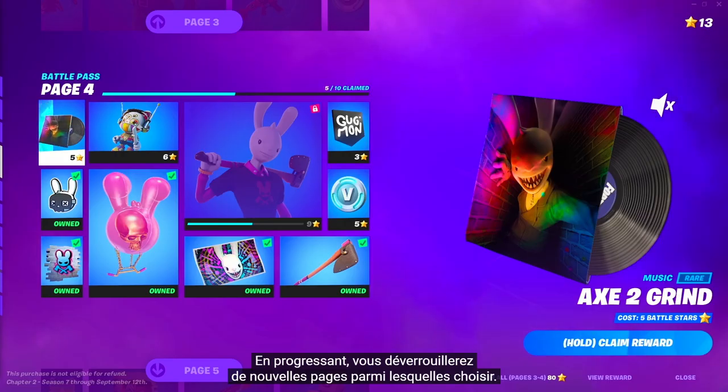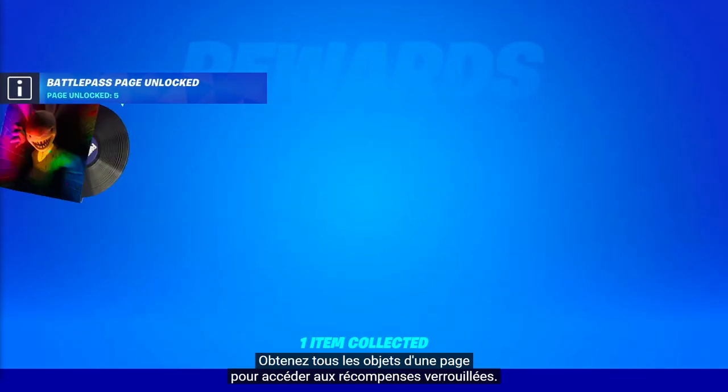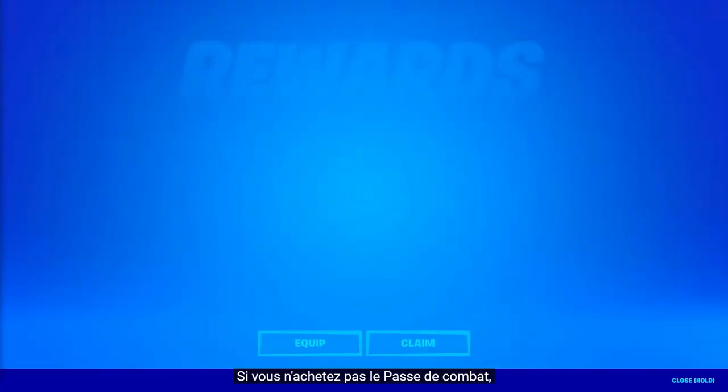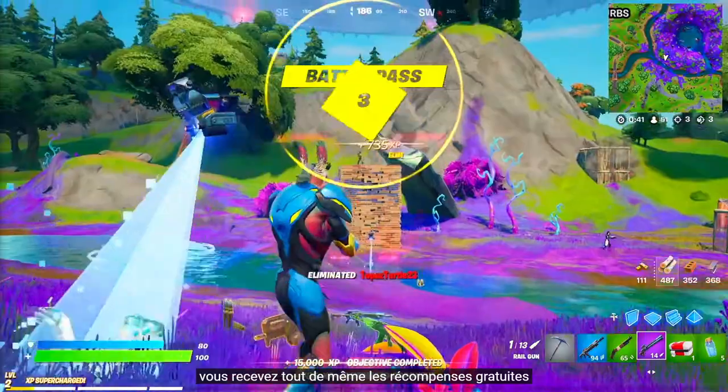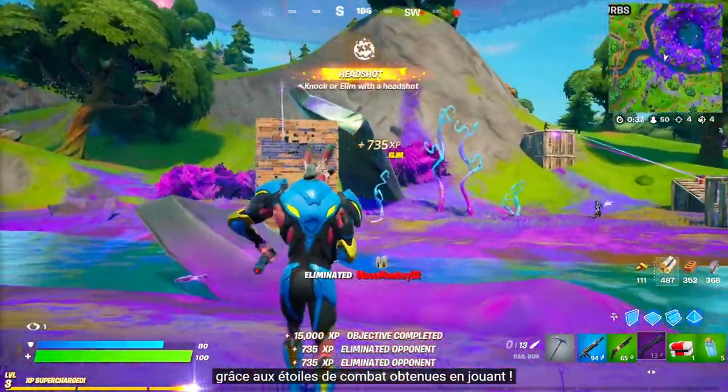As you progress, you'll unlock access to additional pages of rewards to choose from. Collect all of the rewards on a page to gain access to the locked rewards. If you haven't purchased a Battle Pass, you'll still be able to claim Free Pass rewards on each page using Battlestars you collect from just playing.